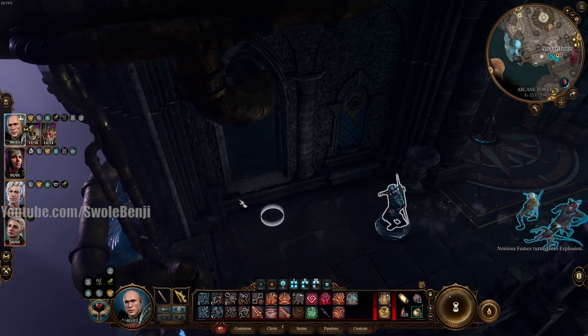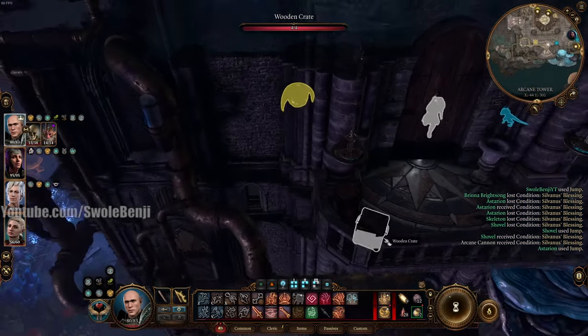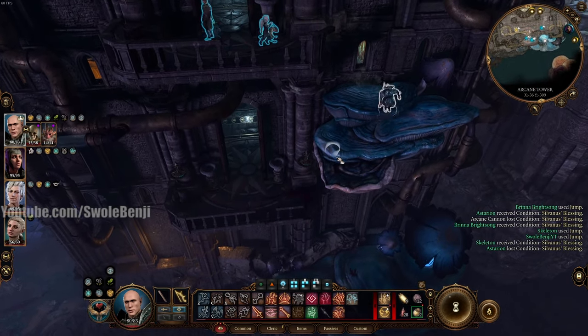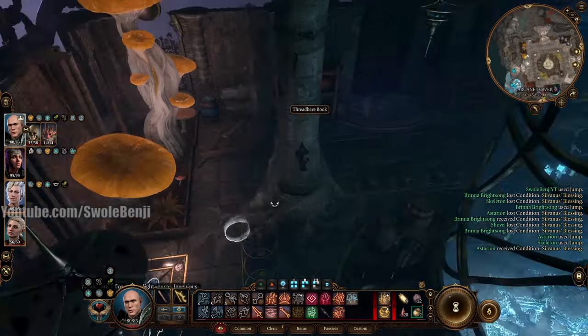Yeah, you just enter turn-based mode. You pop Sprint. You pop your dash. You'll walk right up here west to the tower's entrance. There's a broken window that you jump through. You enter turn-based mode as soon as you jump through it so you don't get shot by this turret. You go out the south door here and jump down a floor — hop on these mushrooms here on the side and go down a floor.